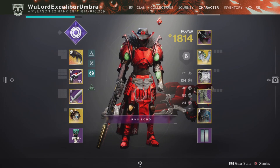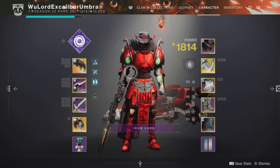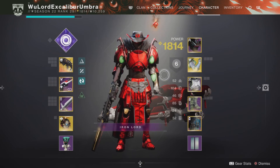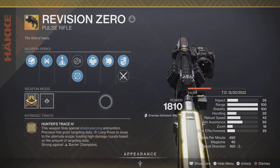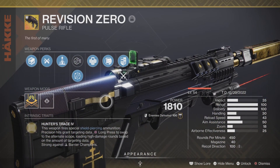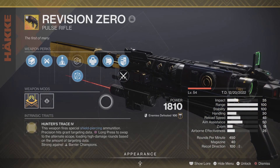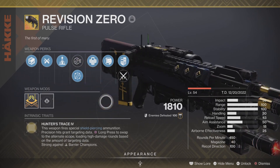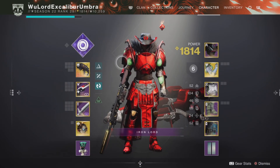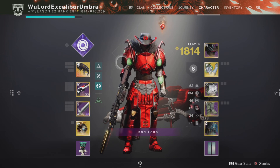For others, you have to invest in Kinetic Targeting and Kinetic Dexterity mods to massively boost the handling of this weapon, since handling drops to 30 in two-burst round mode. But with the Foetracer aspect, you have no problem boosting it massively. That's about it — I hope this video helps, and this is Excalibur signing out.